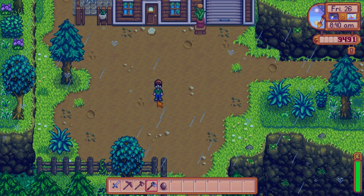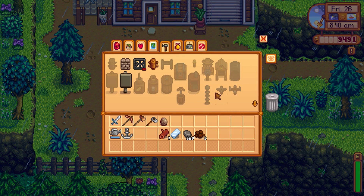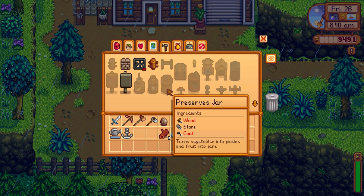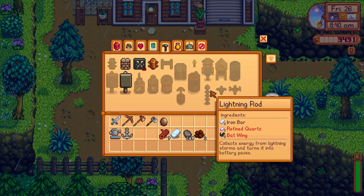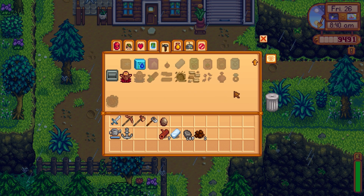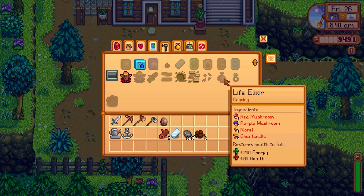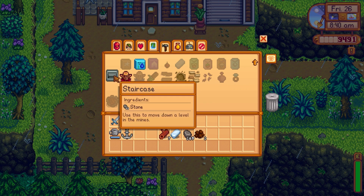So we're going to wait for a little bit. Look for our crafting recipe while we're here. So we've got a mayonnaise machine, we don't need a cheese press, we don't need a preserve jar. Lightning rod — consumes energy from lightning storm and turns into battery packs. Quality sprinkler, we don't quite have that yet. Wood path, campfire. I don't think we have the stuff we need for a keg just yet. This stuff's pretty cool though.